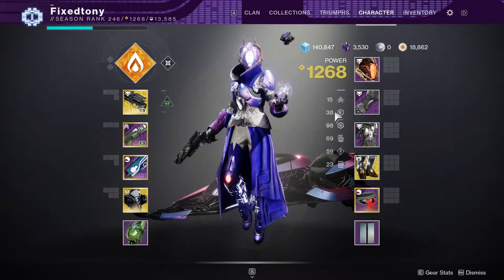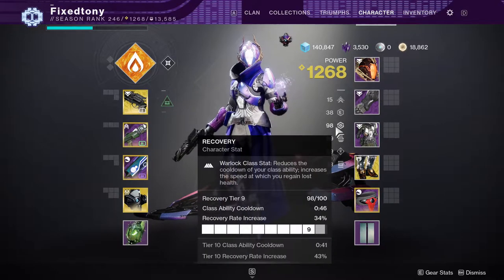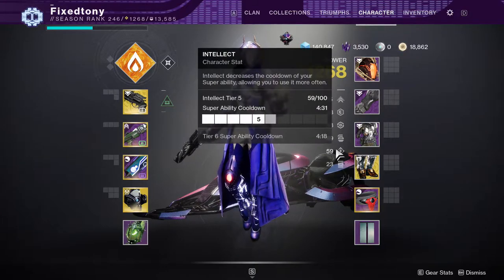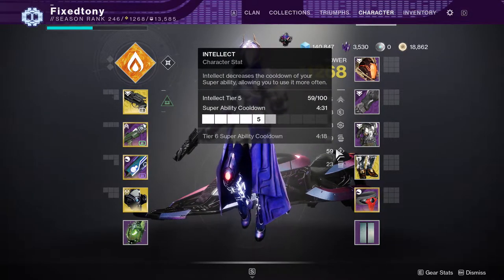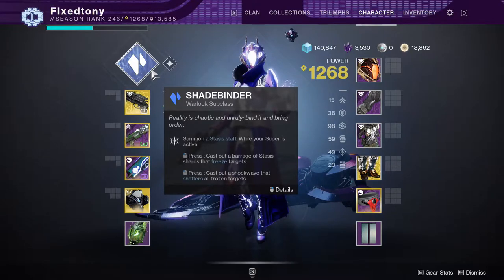For PvE it's pretty much the same, except resilience I don't really care about because you don't feel it in PvE. Recovery I'll tend to go to 100 just because why not. Grenade and strength I'll have as high as I can. Intellect I really don't care about since there are a lot of builds that give your super back really fast anyway.